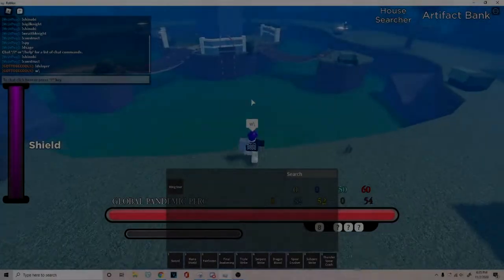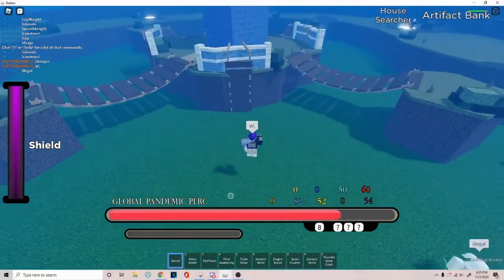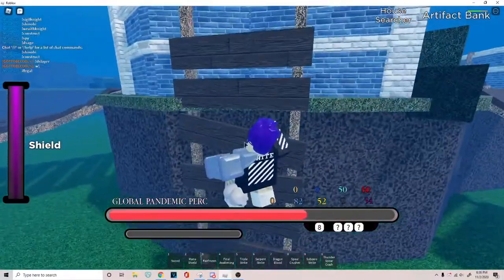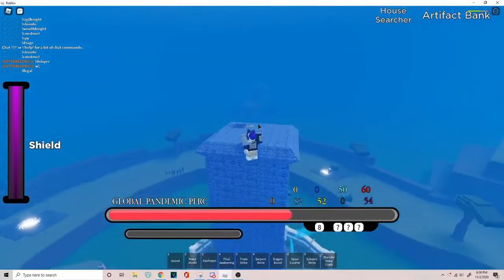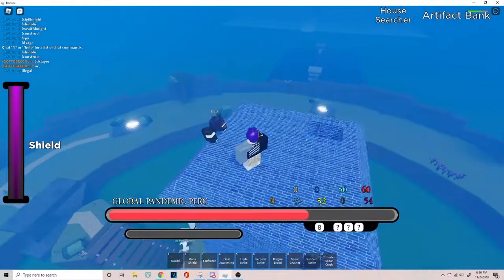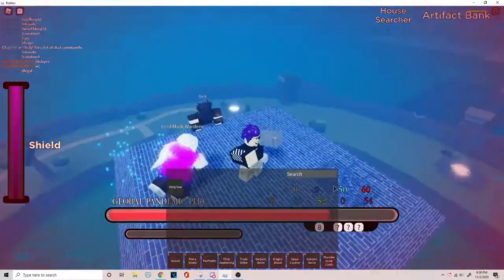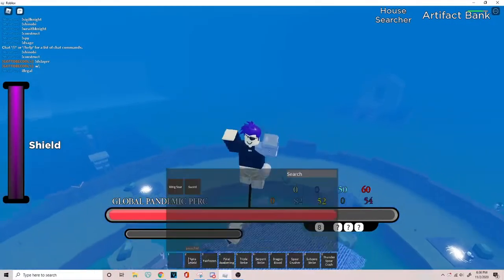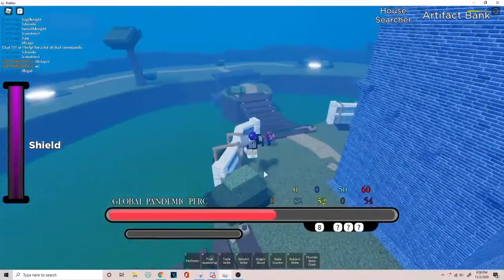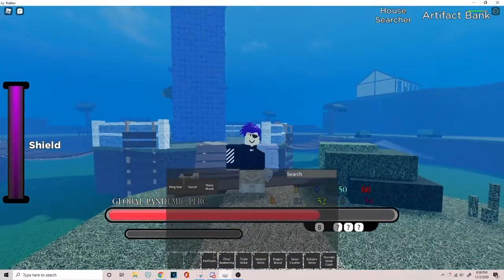I forgot to tell you guys where the DC trainer was. I do say it in the later video, but this is the trainer right here. I forgot to tell you before — so this is the trainer, you're talking to that person, and you get a spider cloak from the tower that you'll see during the video, the mountain. Alright, enjoy the rest of the video.